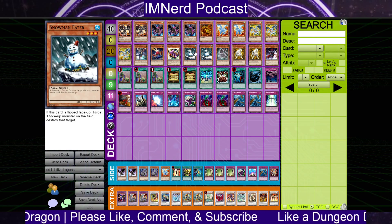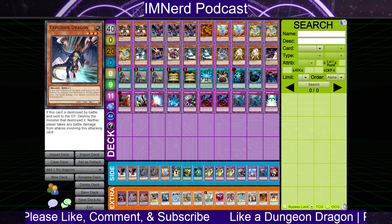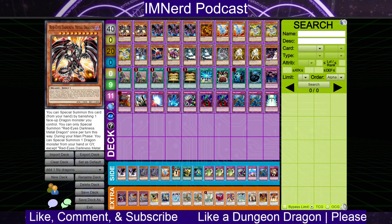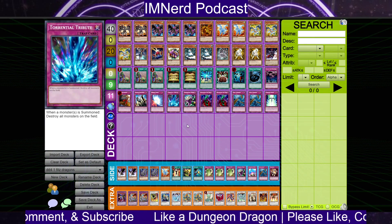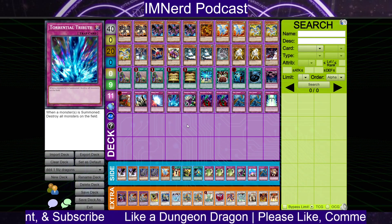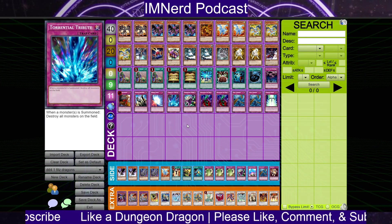This deck sets a lot more monsters than I'd like — theoretically six or seven here — but it does have an insane face-up package. A lot of the deck does play face-up, and the upside is that if you play Future Fusion, your win rate probably has to be over 60-70%; it's very hard to lose after that point has occurred.